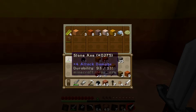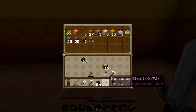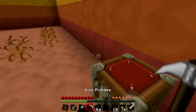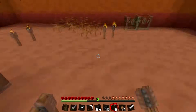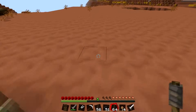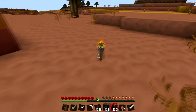Alright, let's throw all this stuff in there for now — the clay and the cobble, wood. Before it gets too late in the Minecraft day, I want to light this place up and also light up the outside.